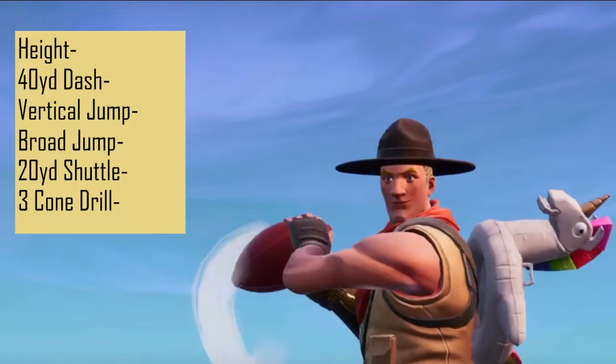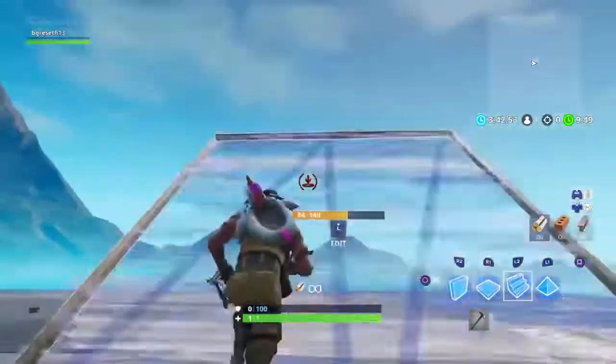The NFL draft is about a week away, so I thought it would be pretty interesting to put our buddy the Sash Sergeant to the test and see how he does in some NFL combine drills. I measured his height, his 40-yard dash, his vertical jump, broad jump, 20-yard shuttle, and three cone drill.